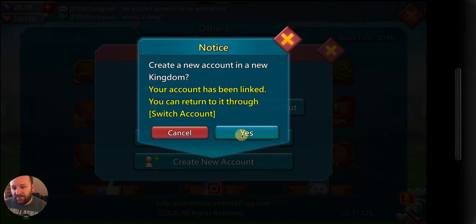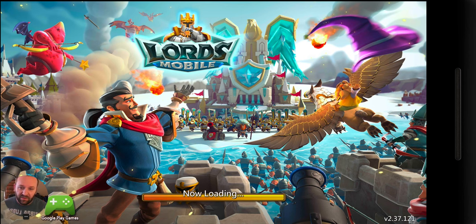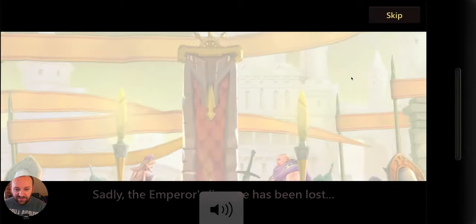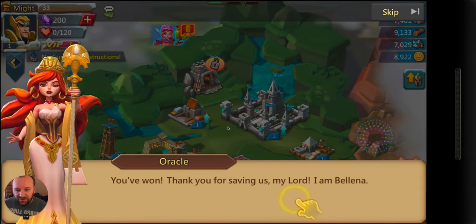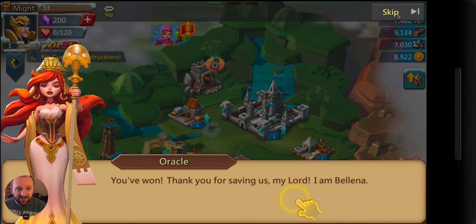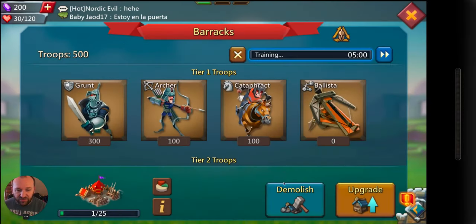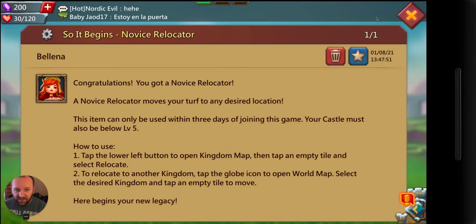If it says your account hasn't been linked and you're trying to start a new account, make sure you don't say yes to 'new account in a new kingdom' — switch accounts confirmed. It's going through the initial stuff, you can watch that if you'd like. I'm going to skip through it to make it easier. Here we are — this is the brand new account. I'll skip this and get started.